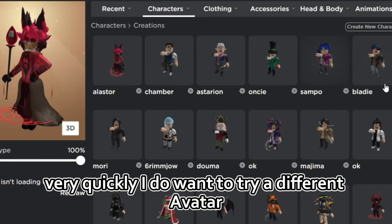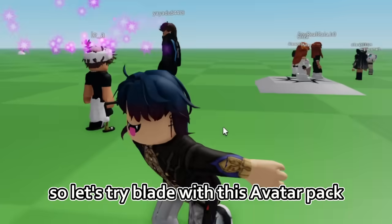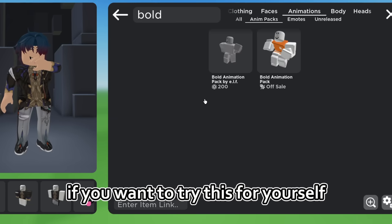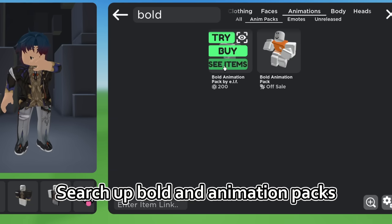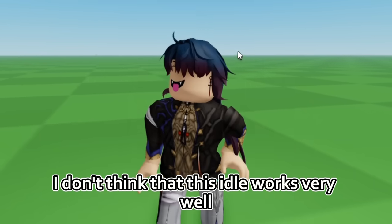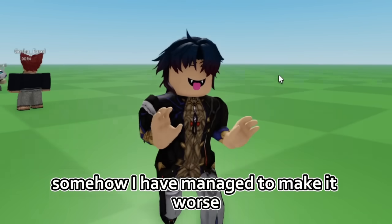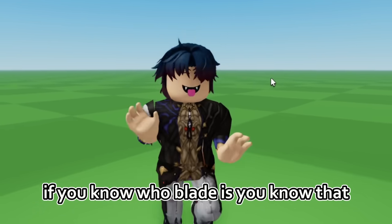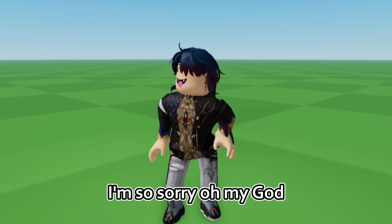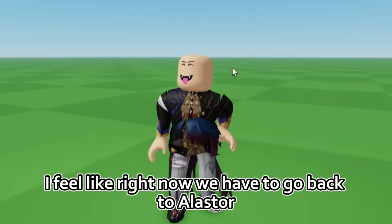I want to try a different avatar. Blade is one of my most mentioned ones in the comments, so let's try Blade with this animation pack. If you want to try this for yourself, just go to the Catalog Avatar Creator game, search up Bold in Animation Packs, press try, and that's it. Already he looks like he's suffering — I don't think this idle works very well with this avatar. Somehow I have managed to make it worse. If you know who Blade is, you know this is one of the most out-of-character things ever. I'm so sorry, Blade. Look at how he jumps — this is terrible. I actually really like that idle, but just not for some of my avatars.